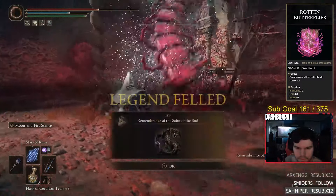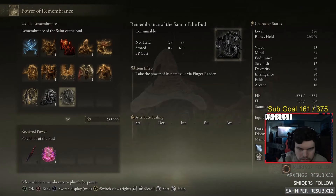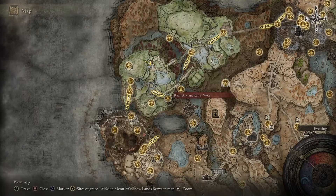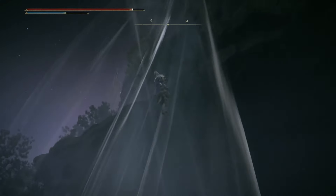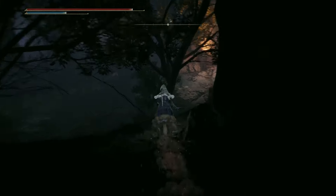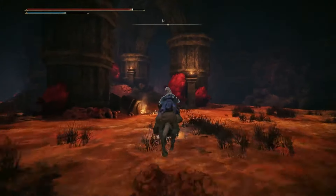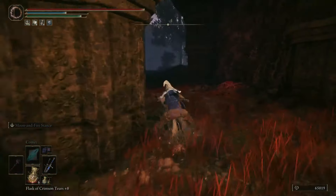The Rotten Butterflies incantation can be dropped by Romina, Saint of the Bud. Once you get her Remembrance, take it to the Round Table Hold and exchange it for Rotten Butterflies. To get to Romina, start at the Ra Ancient Ruins West Grace, path all the way to the Spirit Spring, jump up using the shortcut, go into the cave-like area, make a left up the stairs, and the boss room will be right ahead of you.